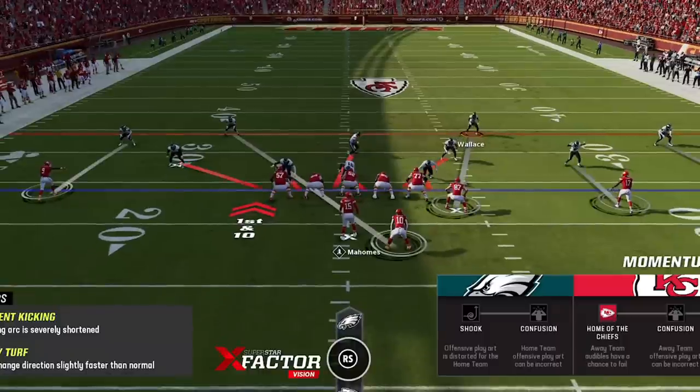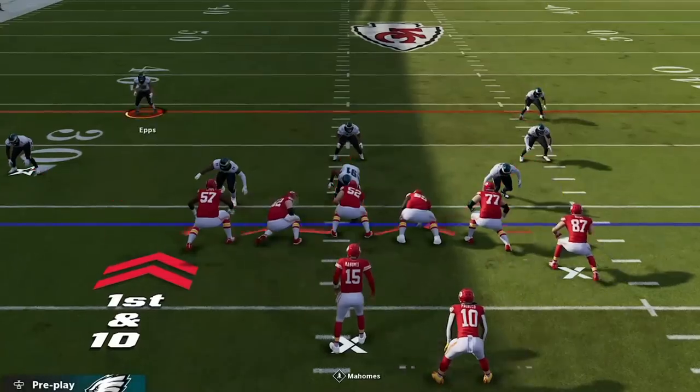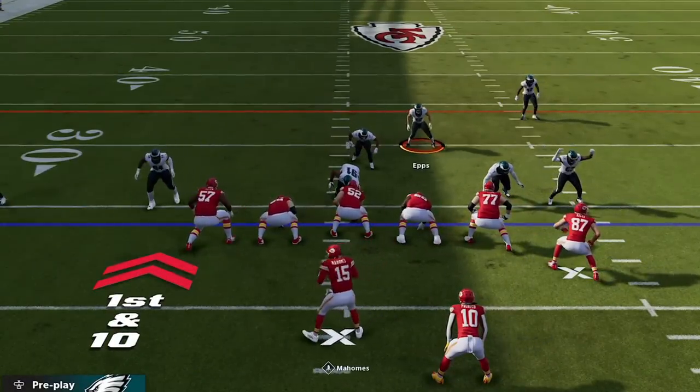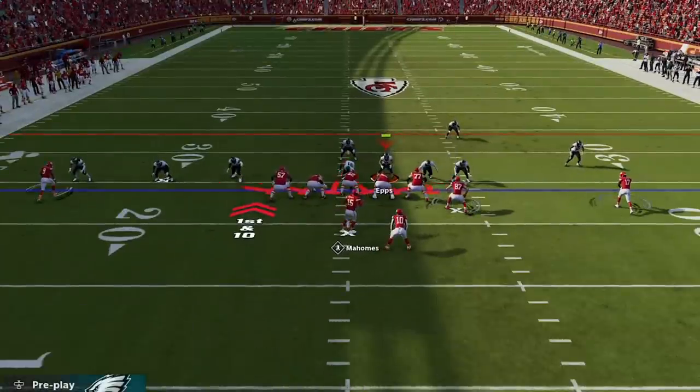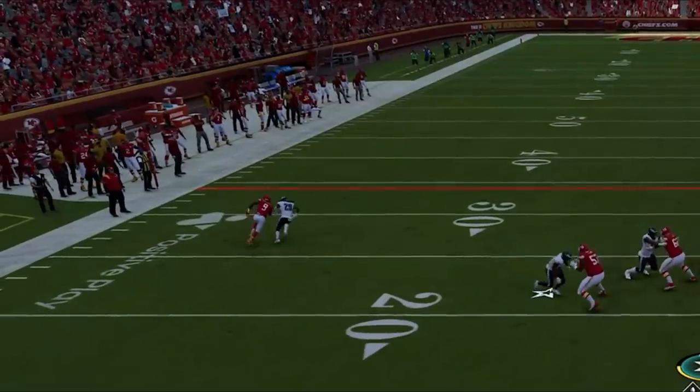Back on defense, I go over another new adjustment I recently started making in this and a lot of different man-zero blitzes — and that is to stop pressing your cornerbacks. In the original setup I pressed the DBs, and I still do that if I suspect a short throw, but a recent title update made it so that elite receivers will beat the press and get wide open against simple streaks.